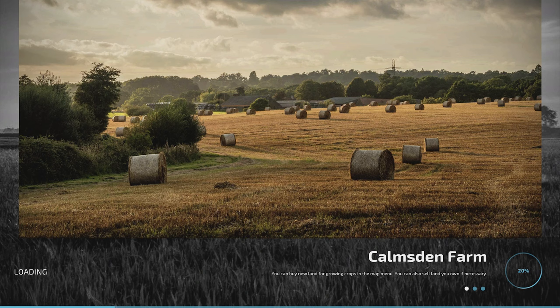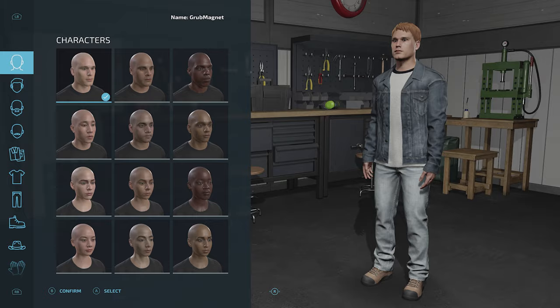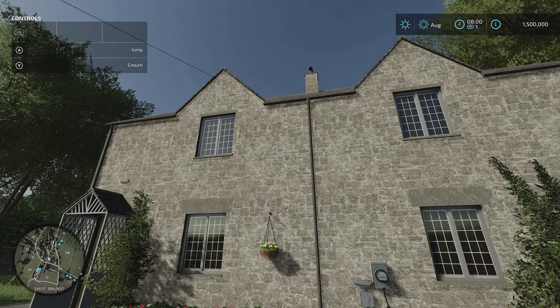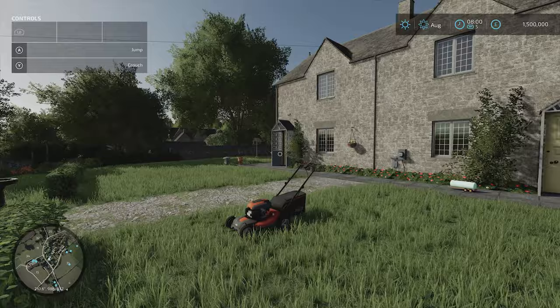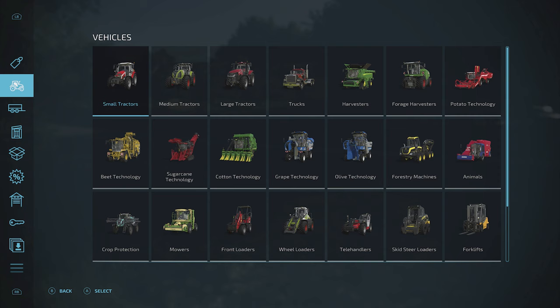Let's start and see whether the mods are available. Remember we had a car and a water hydrant — I'll cover the Government Subsidy in a separate video. Calmsdon Farm now loads up — this is the first time I've looked at this map. And look at this: a pretty old farmhouse. Very nice — I'm impressed!